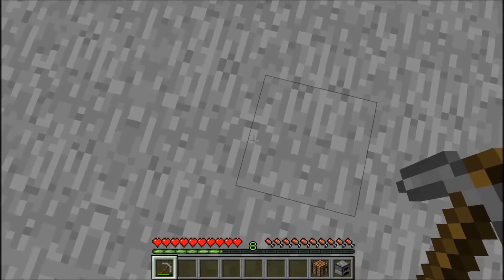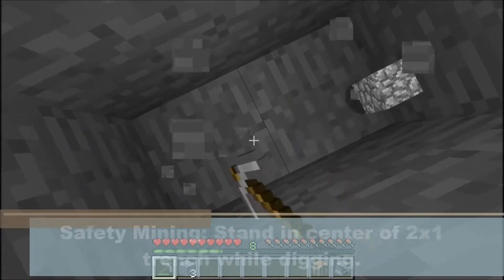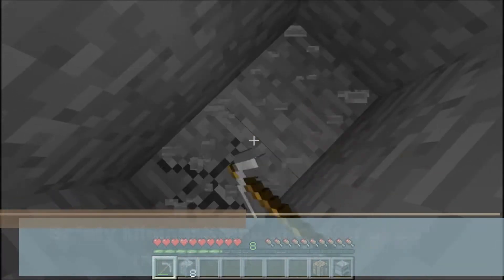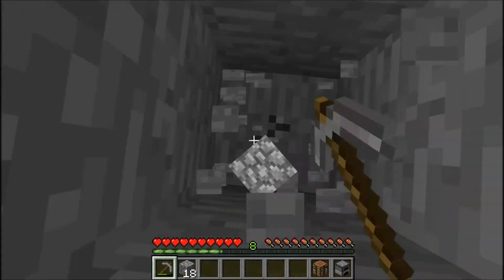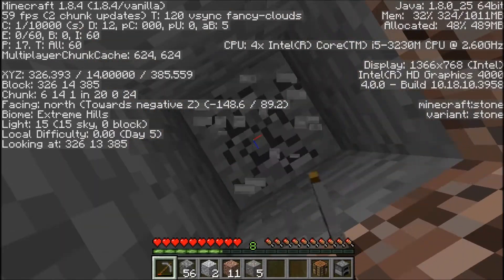And it's really helpful to bring a bed. Like, really helpful. So next, you want to find an area to start and dig a two-by-one trench and stand directly on the line. This is called safety mining. If you dig down, you won't fall forever — or fall into a pit, rather. Now, I'm just going to dig straight down to bedrock, because I don't really care. This is a tutorial.